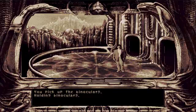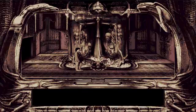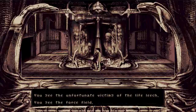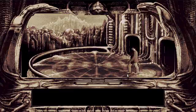There is a very small lever over here — the observatory lever — which we are going to pull in a second. But before we do, we are going to go into this room. There is absolutely nothing to interact with, but we can have a look. The unfortunate victims of the life leech. And this is some sort of force field — you can't interact with any of it. So we are just going to move back.